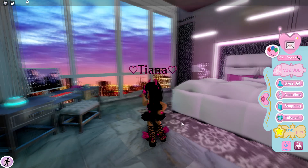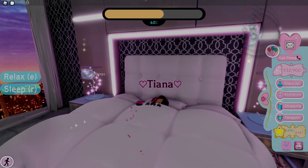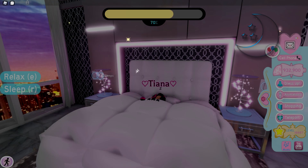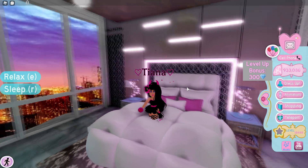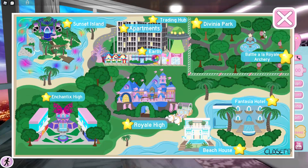Before you teleport to the new Royal High school, always check that your energy in the apartments is up to 100%. If you had 60 energy and went through class, your energy would be at zero by the end and you'd miss out on XP. If you get it to 100 first, it'll only drop to about 37, so you'll get more XP.